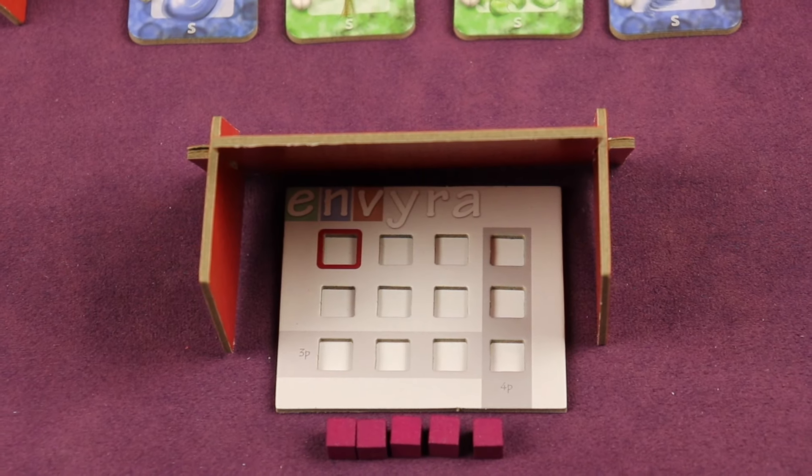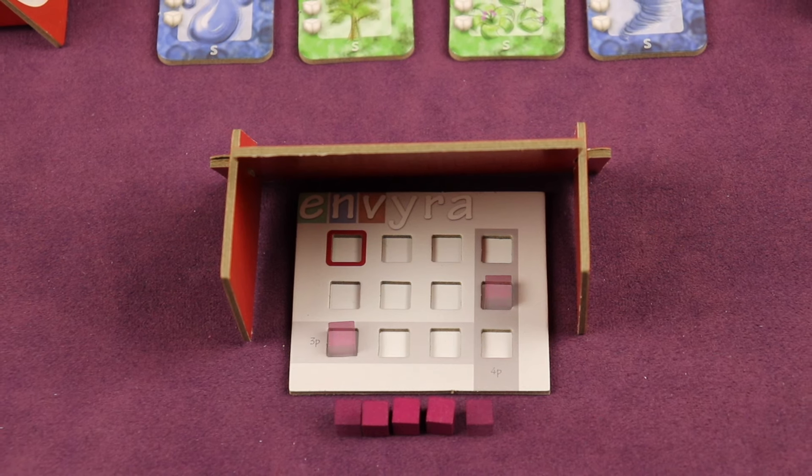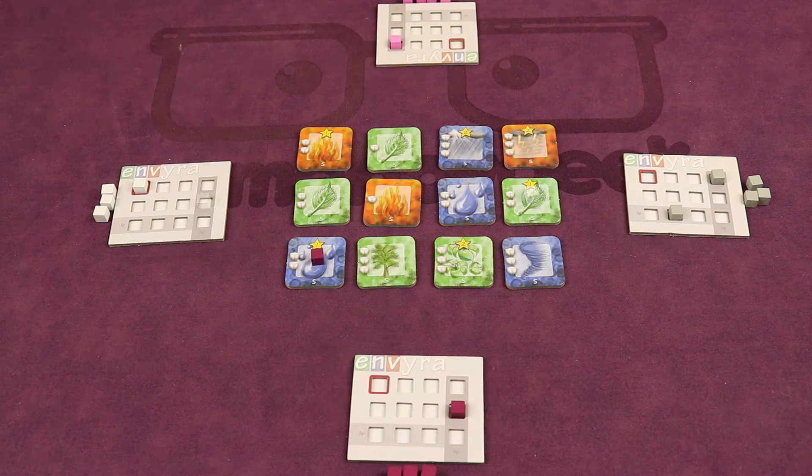To gather these tiles, you'll be simultaneously with others deciding which tiles you'll be trying to capture. This is done by secretly placing one or two cubes on the player grid corresponding to the tiles in the playing area. Then everyone will reveal their plans. The cubes are then placed on the tiles of interest in a serpentine player order, with the first player also placing the last cube.